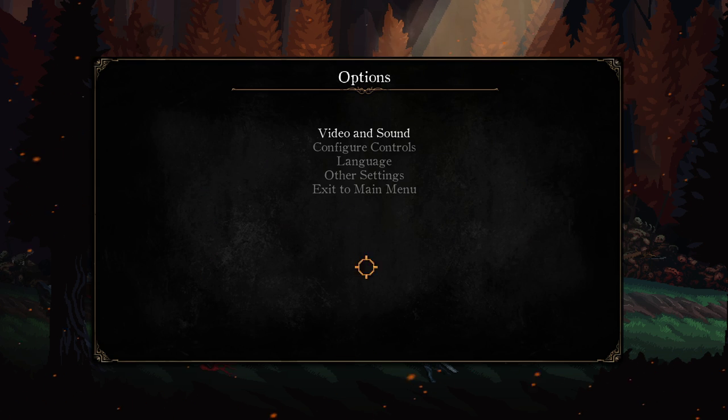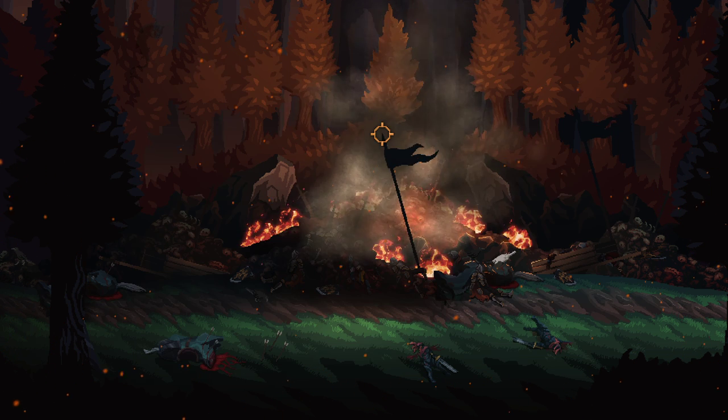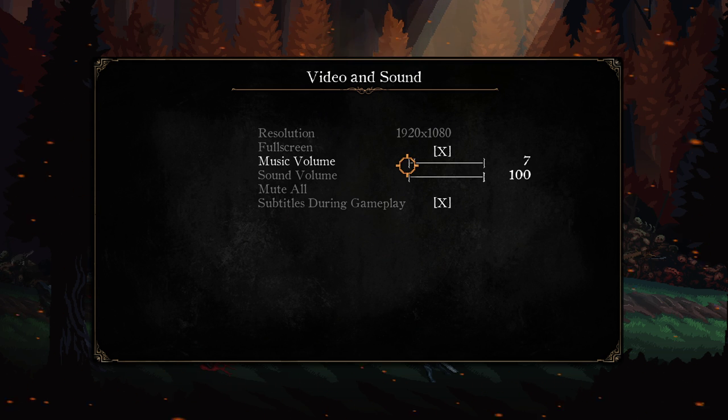One thing we're going to talk about right at the start is the options menu — video and sound. The music volume is a little bit strange. We went all the way up to 100 and the music hasn't really gone up much. It's not until you get down to like here that it starts to go down. It's only the last few values that actually have any impact. So we're going to leave it right around here. Hopefully that's fine. The sound one works at any scale, but the music is just annoying.